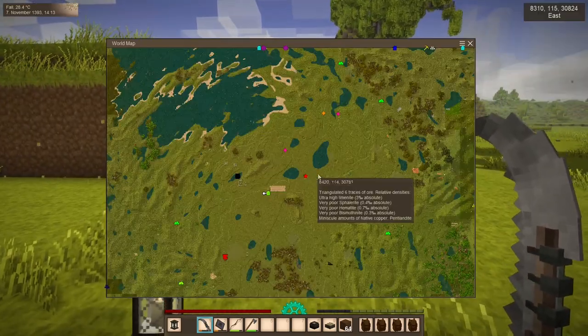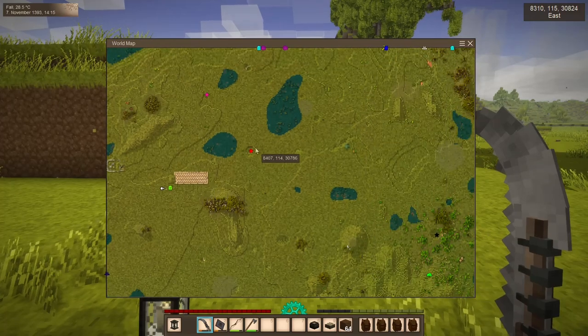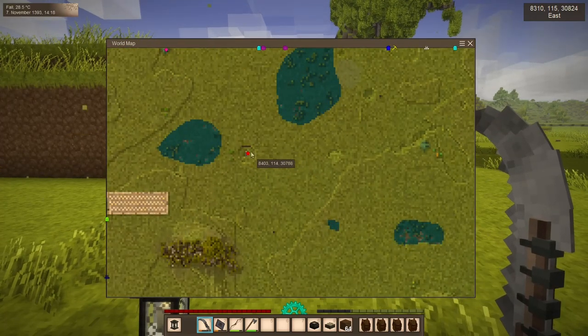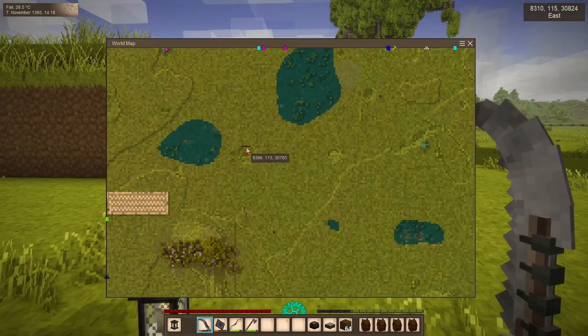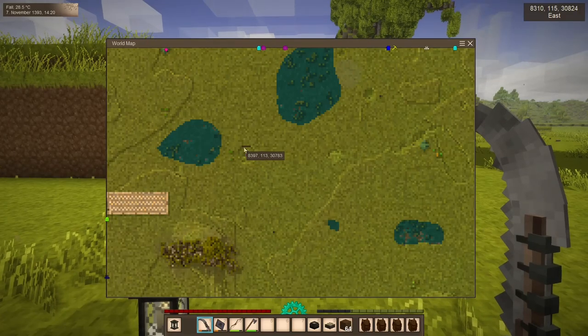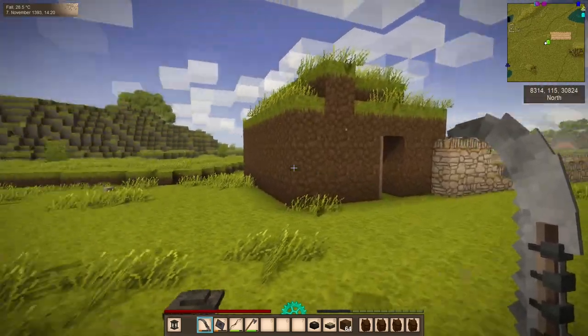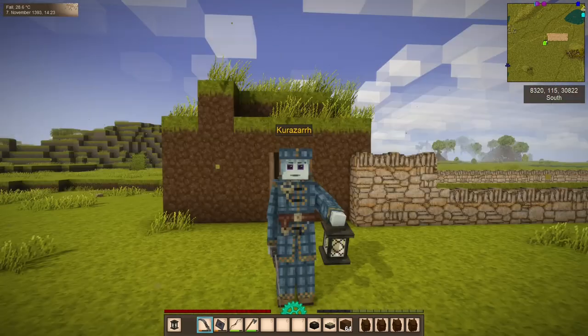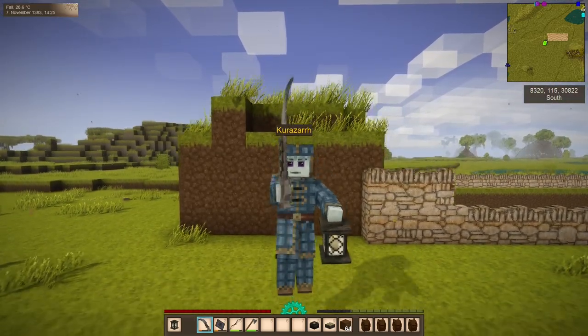We also have over here on the map a meteorite impact that we've already mined out the good stuff from, leaving only sway white. But I thought maybe we might want to mine some of that out and use maybe the polished or the cobblestone for something. Those are the only two options - you don't have bricks in sway white, at least not yet. That's the plan. Let's get to it.